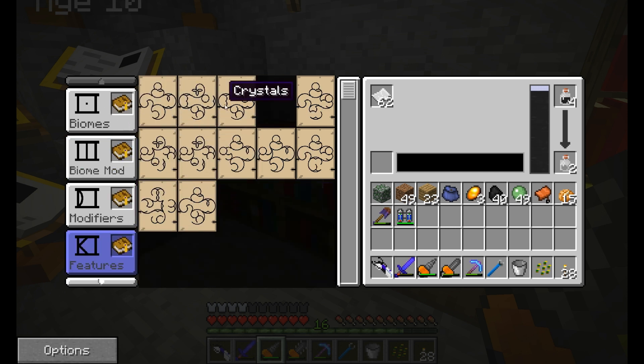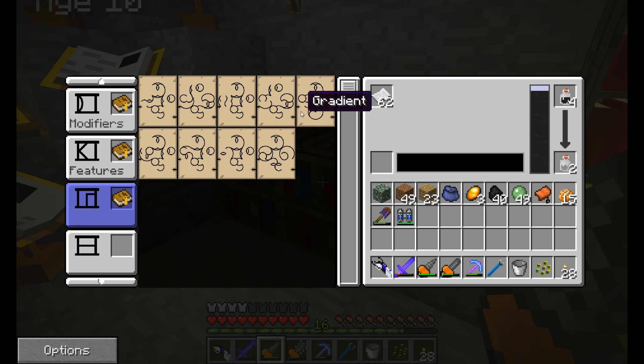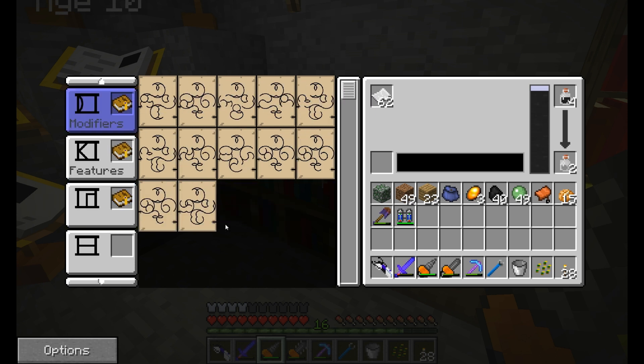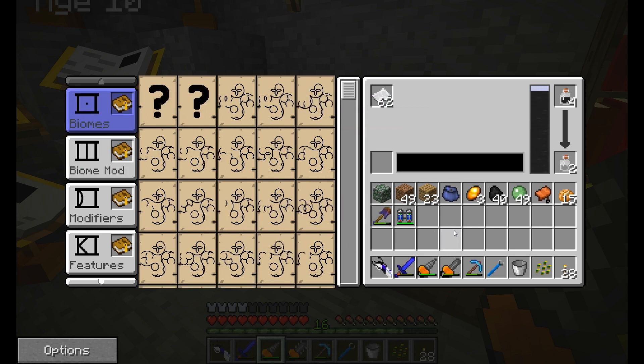We've got quite a few things — crystals, caves, ravines, tendrils, strongholds, skylands, and world pages. Here are all the colors we have — spruce wood, rising, ice, rising, and world. Setting goes with rising, stone is a material and goes with the coal ore, same with the ice. Just the different modifiers we have. As you can see, our storage needs to be updated a little bit.